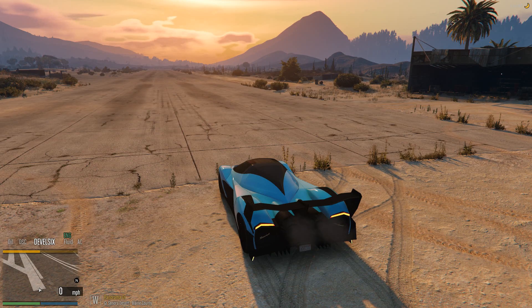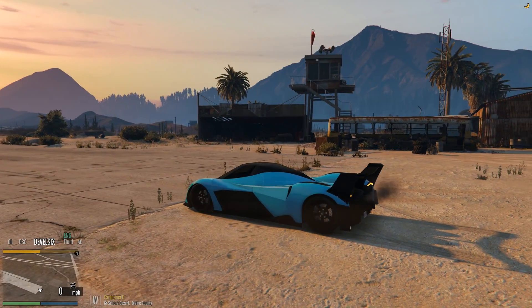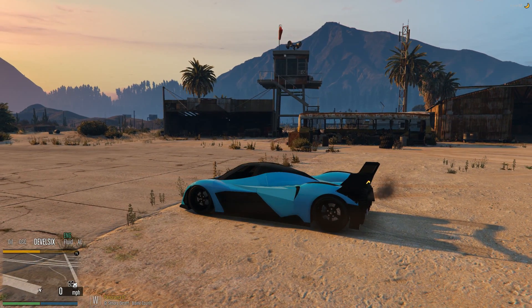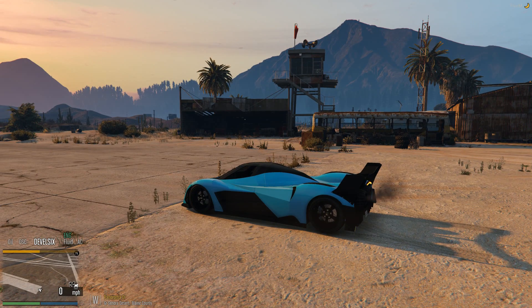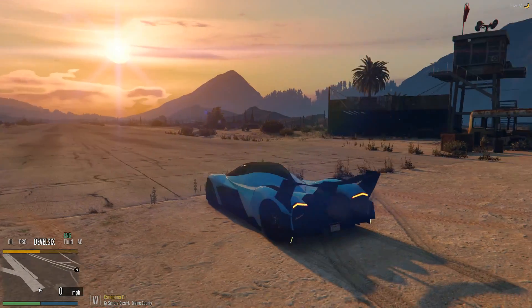We are in the OG Divestate. This is actually the Devell 16, the car that the new car in GTA is based off of. The one in real life has a quad turbo V16 engine that makes 5,000 horsepower. Now it doesn't exist yet but they're making it, and this one is designed to be as fast as that car would be in real life. So let's see how fast this one is.